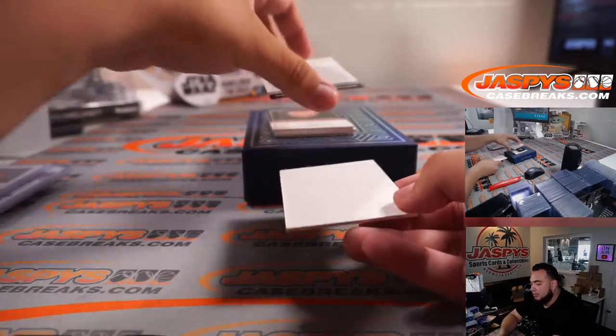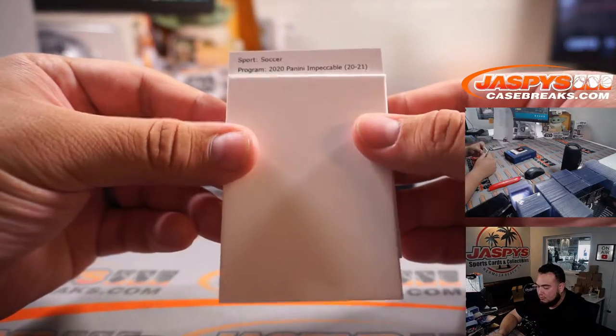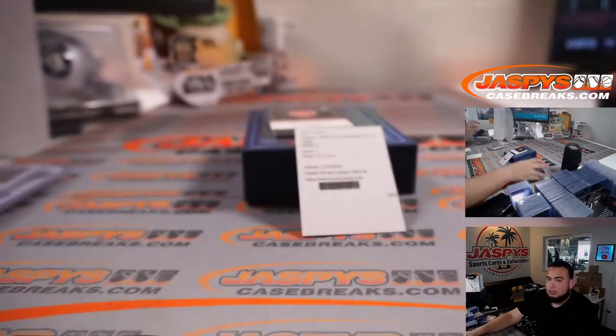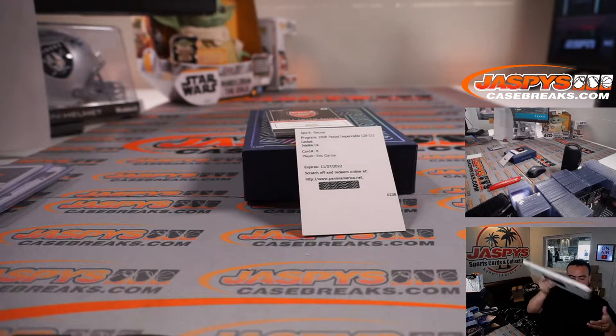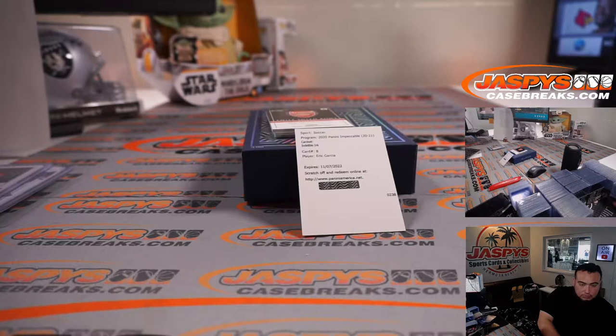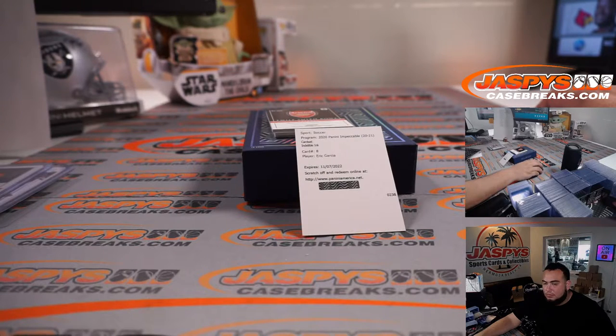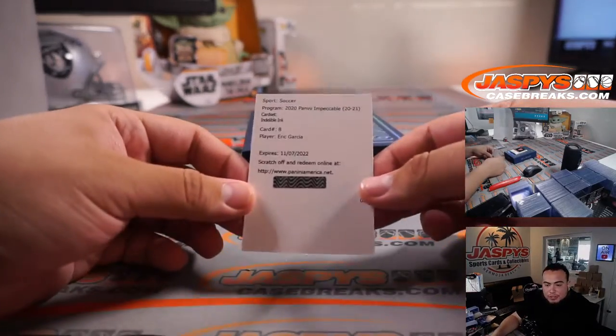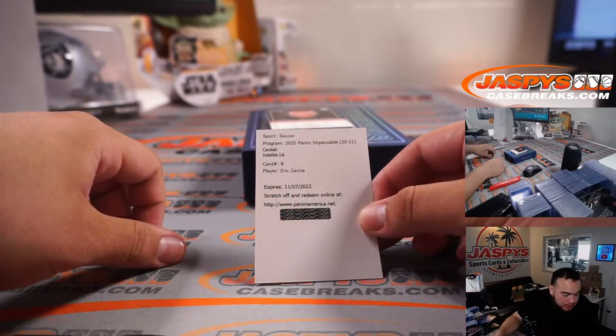We have a redemption, guys. Let's see who the redemption is — Indelible Ink, part number eight, Eric Garcia. Let me quickly pull out that checklist. Indelible number eight, that's Manchester City, and that'll be out of 84. So Manchester City — that'll be part of the RMB, will hash spot zero.